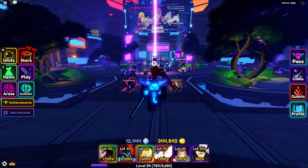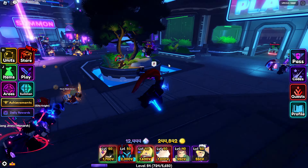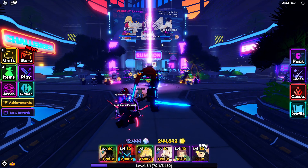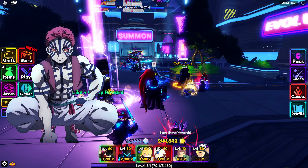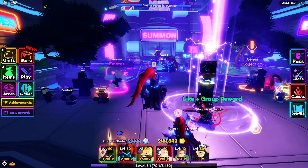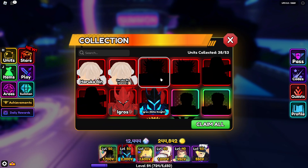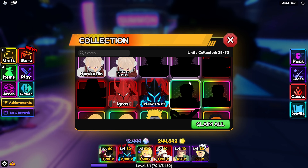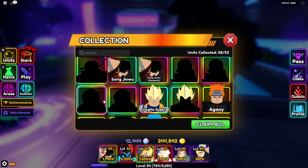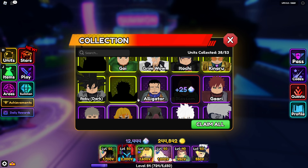Welcome back to another video — Vanguard has finally updated, update 0.5 is out and it's brought out the new Demon Slayer update. As you can see, Akaza is on banner and I think Tengen and Rengoku are the new main characters, along with some legendaries and other side characters. There's Rengoku, that's Akaza, and there's Tengen.